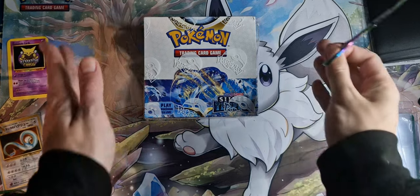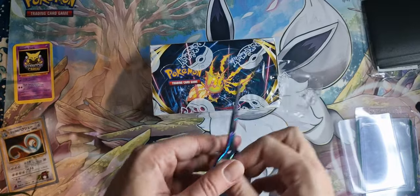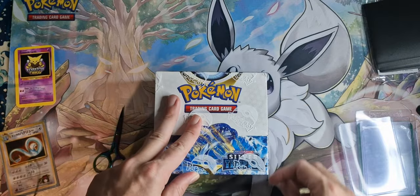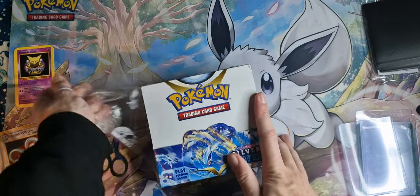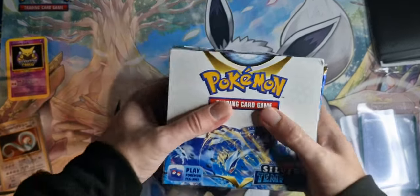Good morning fellow Pokey people. So today I'm going to be opening the Silver Tempest Booster Box. We've got this today as well as a couple Elite Trader Boxes. We'll open them another time. But first off, we're going to get into this booster box and just try and see if we can get that beautiful Radiant Alakazam. That's the aim.